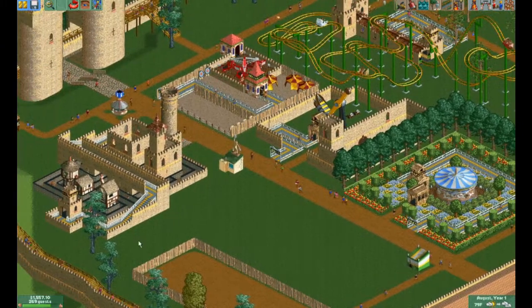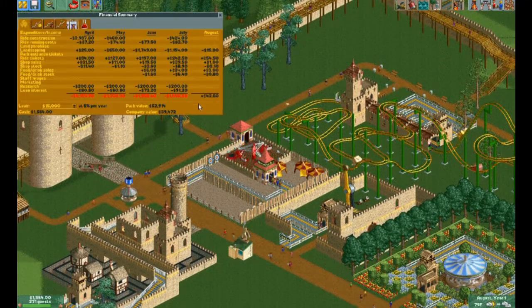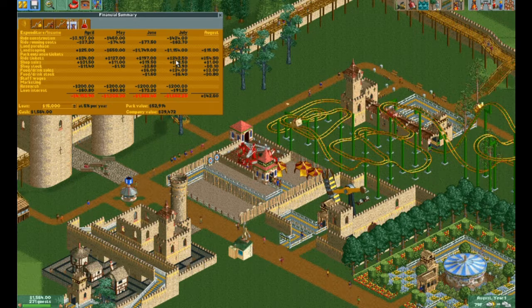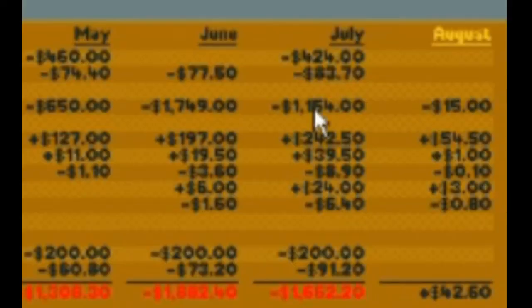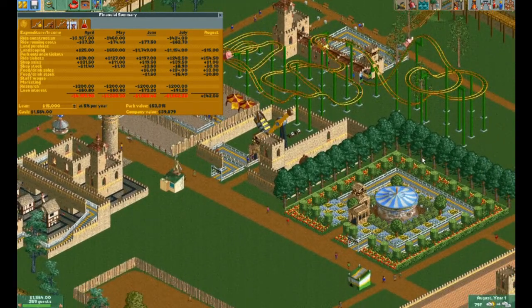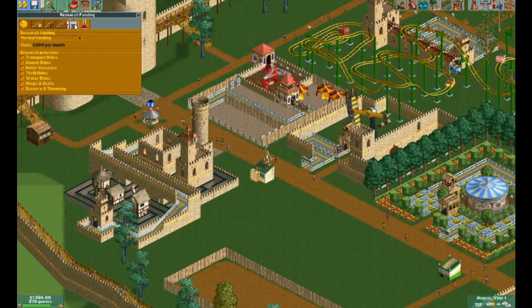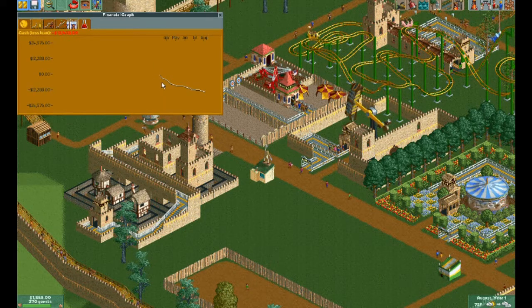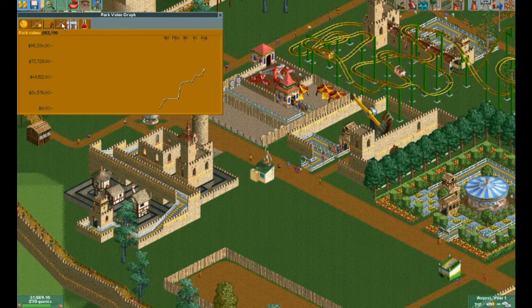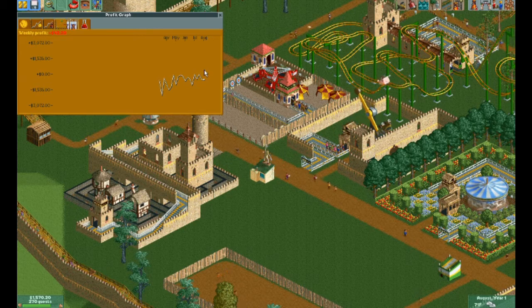Okay, so there we go. We're kind of starting to run low on money again, but it looks like we're making pretty good money. Let's see what our finances are doing. We're making about 250 bucks a month on ride income, but we're spending a lot of money on rides, and oh man, our landscaping budget there. Well, that's probably from all this. Our profit value just keeps going up, sort of going up.